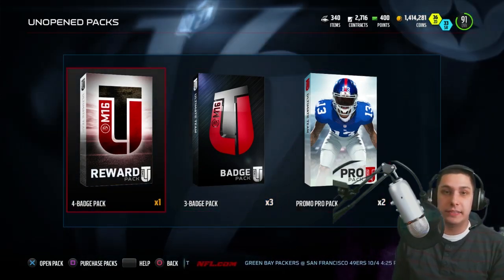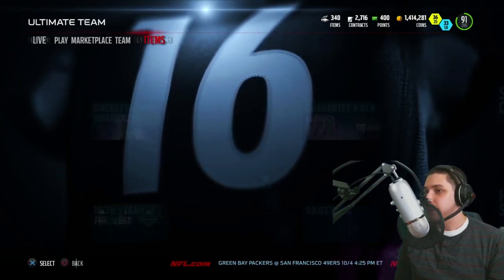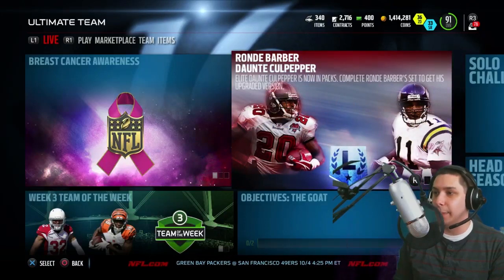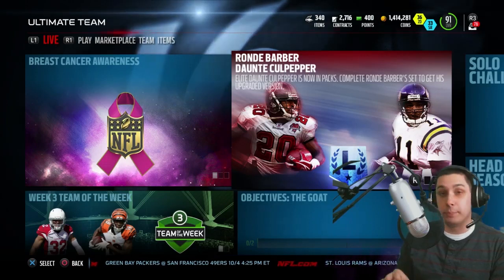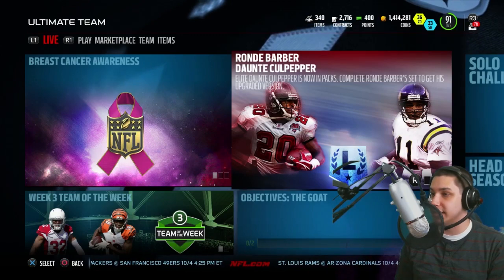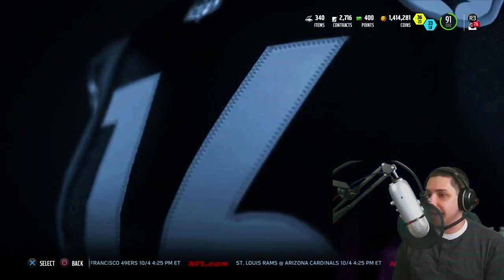It's a good time to use them. First thing I want to show you guys before I open up the packs — brand new legends in the game today. We've got Ronde Barber and Dante Culpepper. Culpepper is available in packs. The Barber you do have to do the set to get the upgraded version. But people have been saying in my stream right now that Ronde Barber is an absolute beast, so we'll have to check him out. Alright, let's get in here.